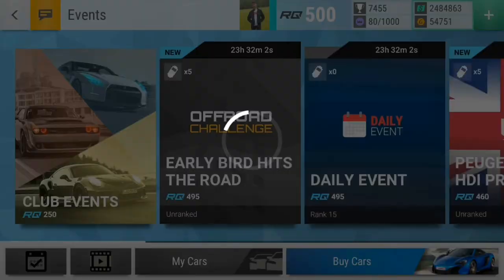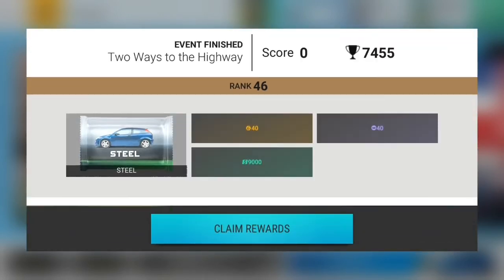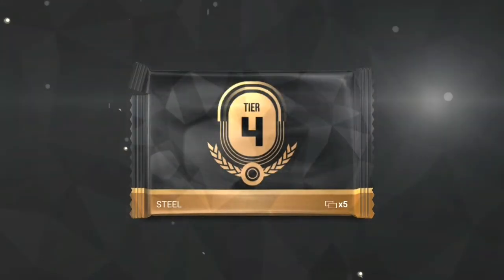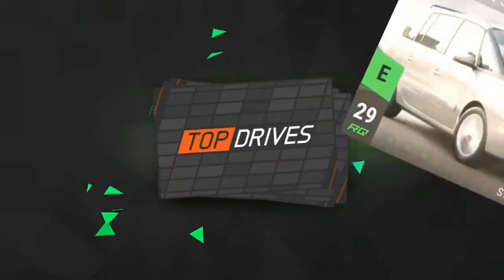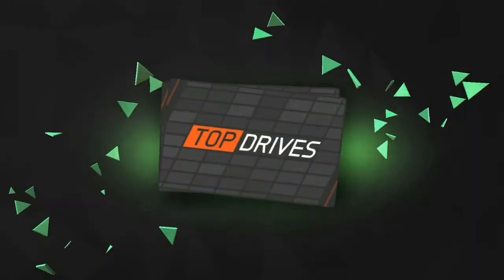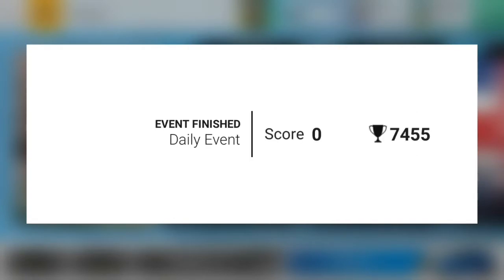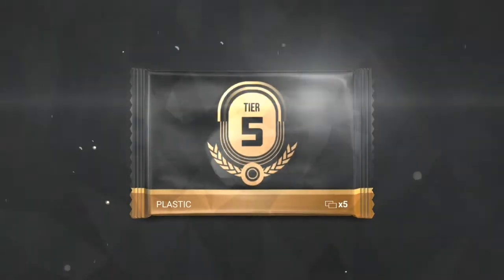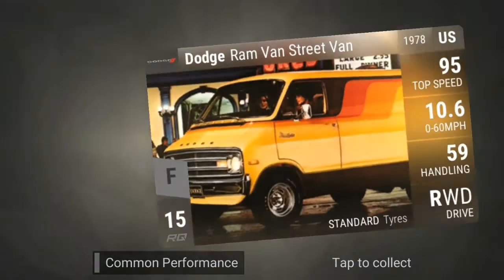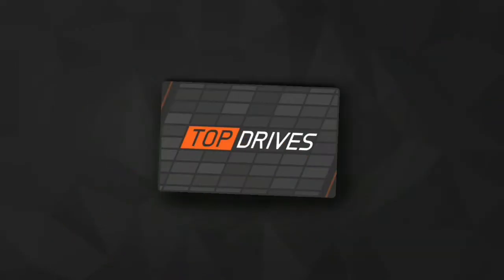Okay guys, let's see how we did in the qualies, and let's see what we get from this steel. Peugeot — nice rare. And now the qualies. Okay, the daily event is Dodge, Honda, Ford, Chrysler and TBR.